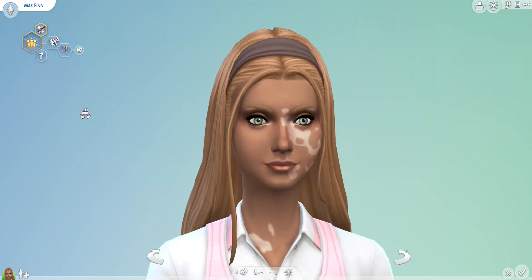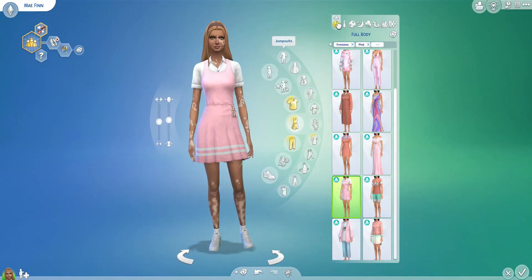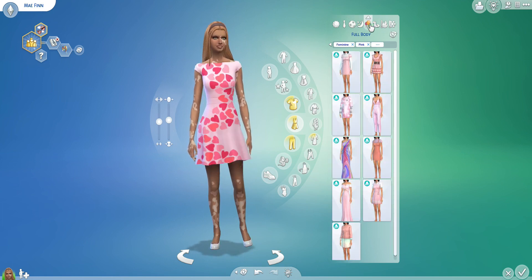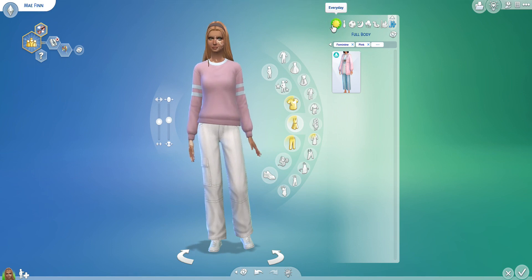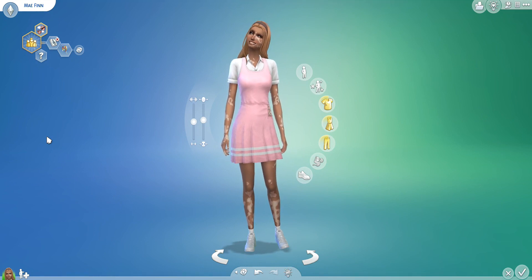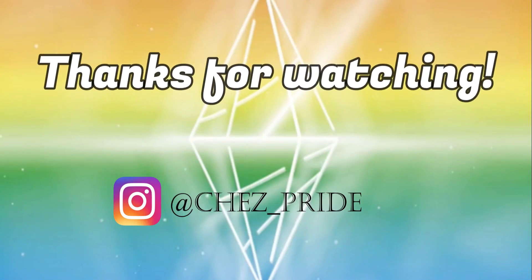Here's Mae Finn up close with her face details — she's super cute. Here's her everyday school girl wear, formal wear, athletic wear, sleepwear, Valentine's Day party wear, swimwear, hot weather wear, and cold weather wear. That was our sim and my review of the new SDX drop from February 13th, 2024. Hope you enjoyed it! Thanks so much for watching — make sure to like and subscribe. See you next time!